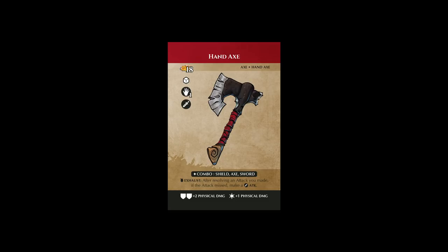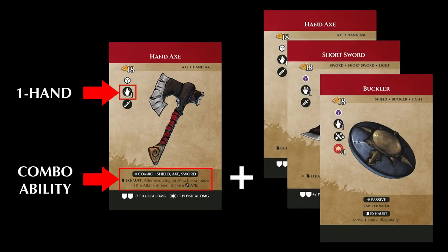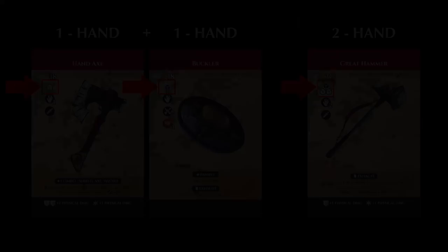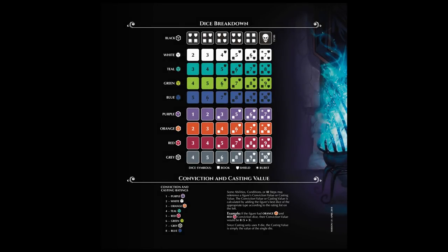Weapons are red and represent the tools used by adventurers to defeat opponents. Weapons will list their weapon type as a tag in the top right. Many weapons have abilities that can only be used when mixed with another weapon of a specific type — for example, the hand axe is a one-handed weapon that has an ability that can only be used when the other weapon it's paired with is a shield, axe, or sword. Weapons will also always contain one or more combat dice in their icons. Combat dice represent how good the weapon is and are the dice you roll when making an attack action against an opponent. Combat dice are also color-coded — as they get better the numbers on these dice will increase.